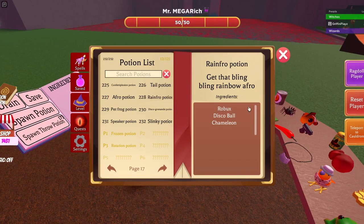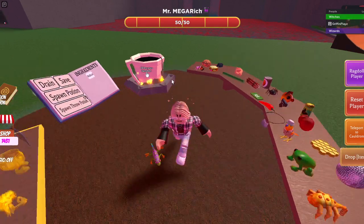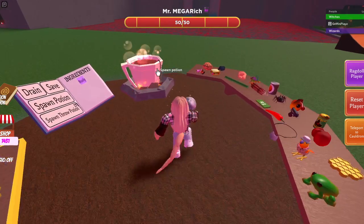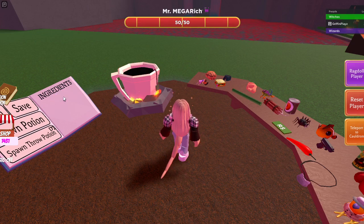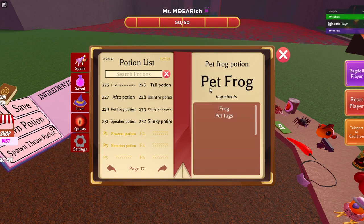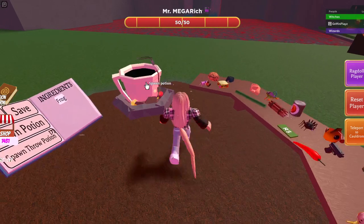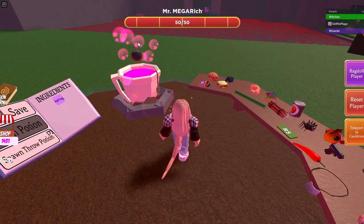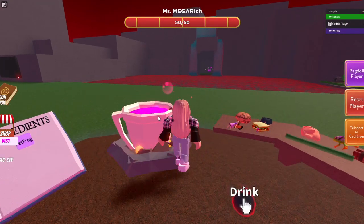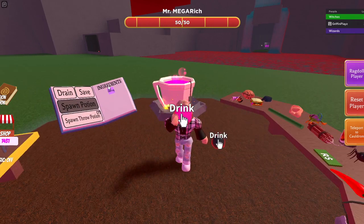So that's robux, chameleon, and disco ball for that one. Then you've got the Pet Frog, which is a frog and a pet tag — let me reset my character. Pet Frog — wait for it. I keep asking for more pets in the game and we have it now — finally!